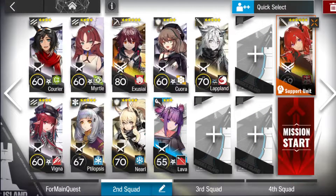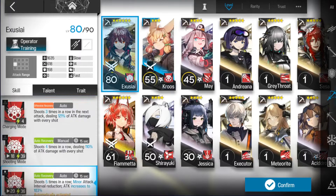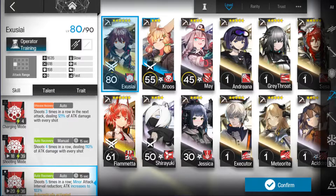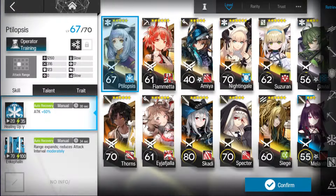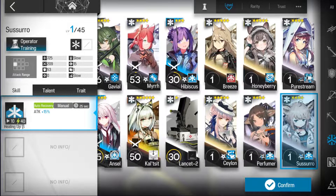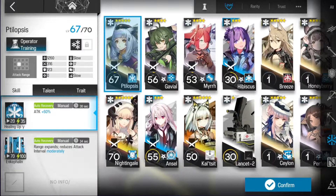You just need Surtr. I don't have another Elite 2 operators. If you don't have one, you can just play Groose. I just play Exercise. And you need your best AoE Medic — any AoE Medic is fine. Perfumer, etc. But I just use Flopsies.